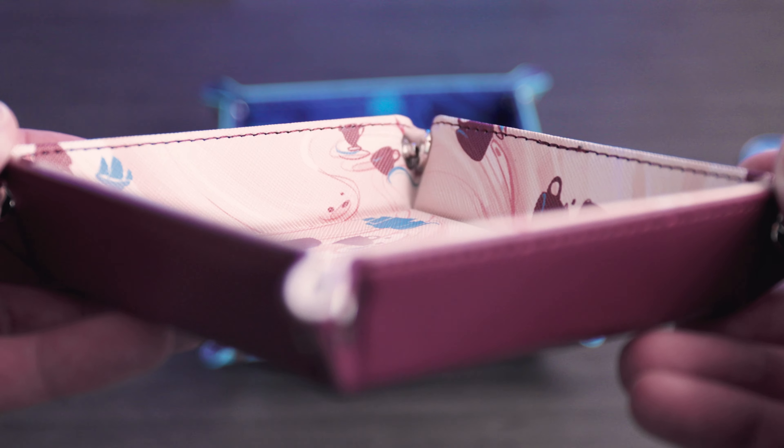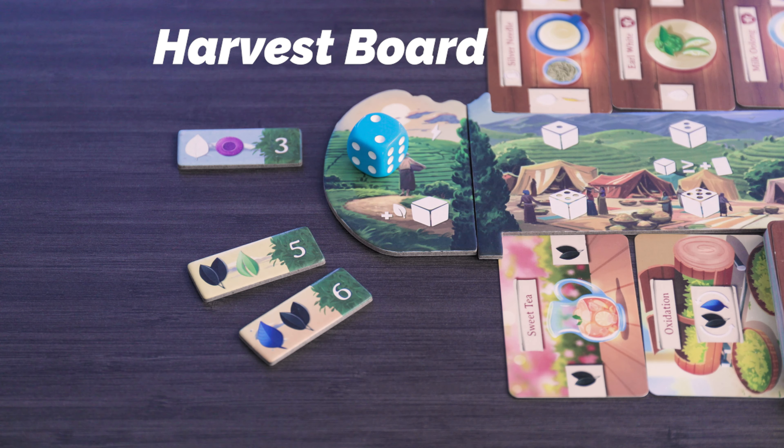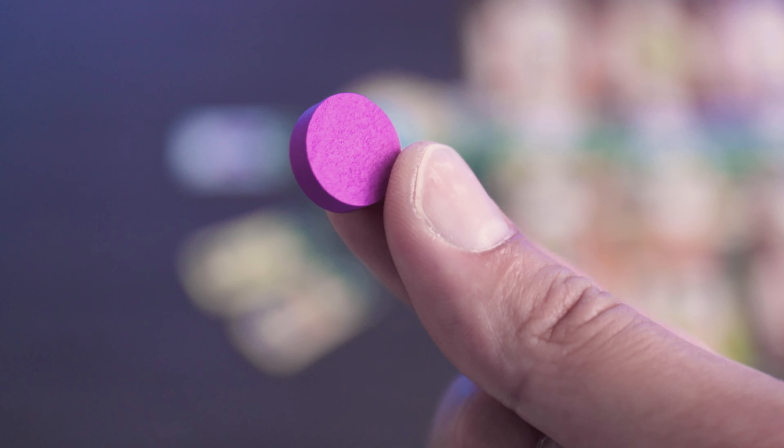From there, both players will roll dice. As a side note, the dice trays shown are add-ons not included in the deluxe edition. This introduces one of the main mechanisms of the game: dice worker placement. We got our teas from the worker, we roll dice, and now we allocate those dice on different areas of the board. On the very left is the harvest board, which is your wild resource generator — you can put any number of dice here and collect one tea token of your choice.